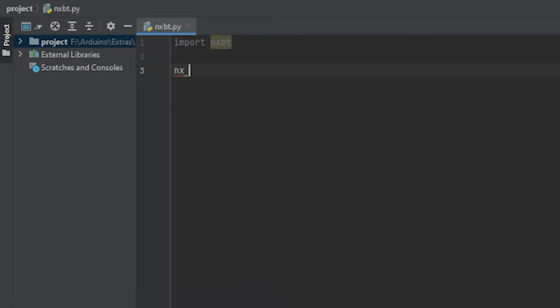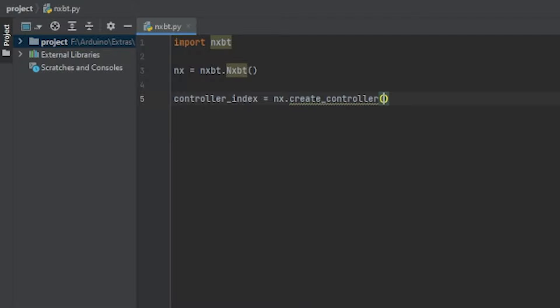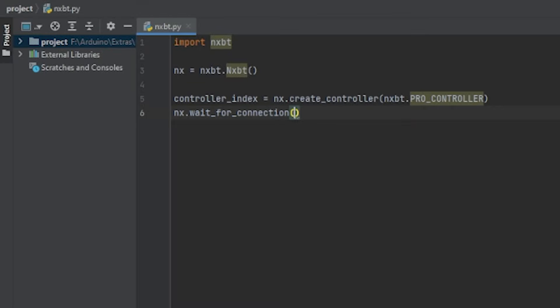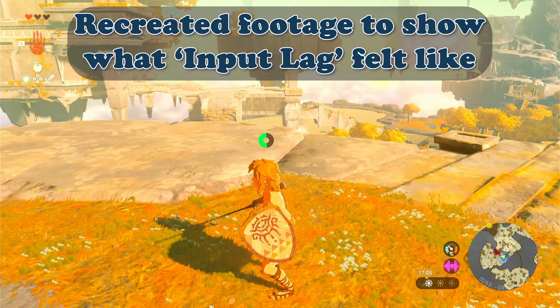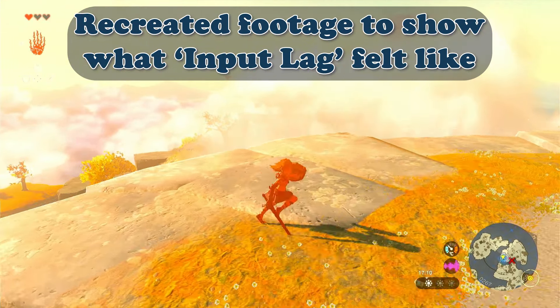So to get over the controller lag, I decided to start creating my own Python script to use the NXBT library to talk to the Switch. My thinking was that this would prevent the input lag the web app had, which would allow me to use joystick movement and fix all the problems. It was worse. The input lag was actually unplayable using the API for controllers, and all hope was lost.